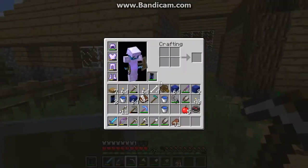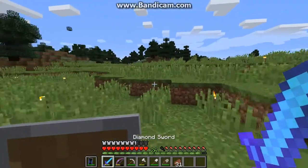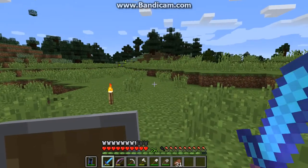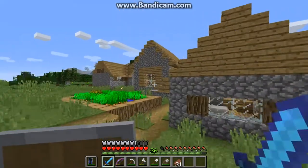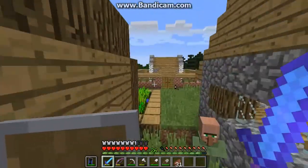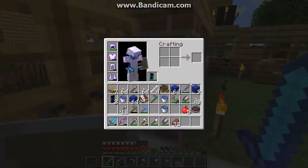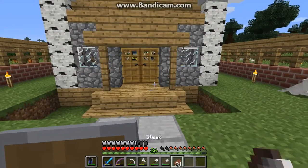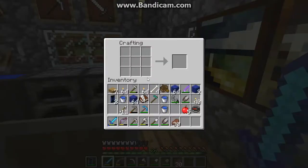I lit up the village — I accidentally made too many torches. I made four stacks of torches by using an entire thing of coal and I've just placed torches everywhere. I also collected a ton of blue wool; it took a while but I've finally had enough.